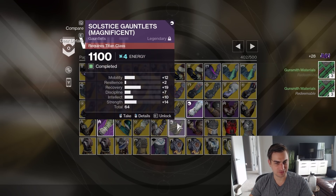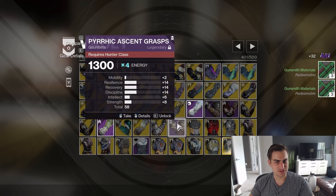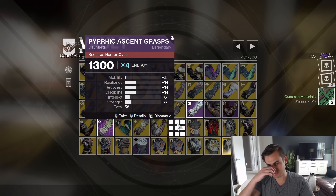I used to save pretty much everything above a 60, which is not super wise, but I'm deleting all the Solstice stuff. This is a new Trials thing which I saved because of the look, but don't need to do that anymore.